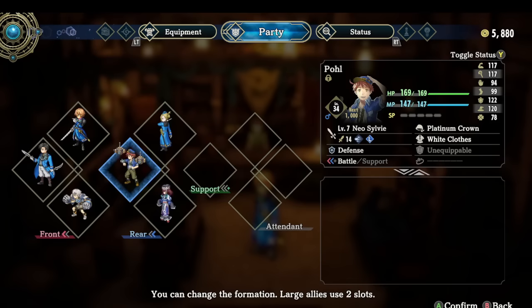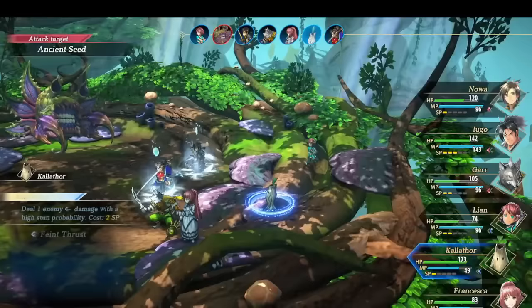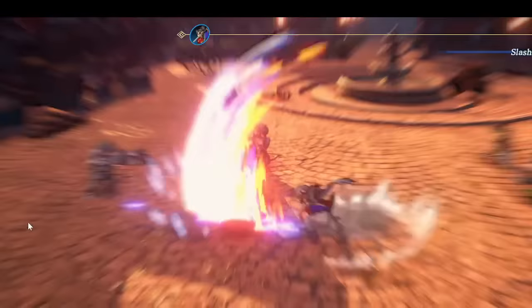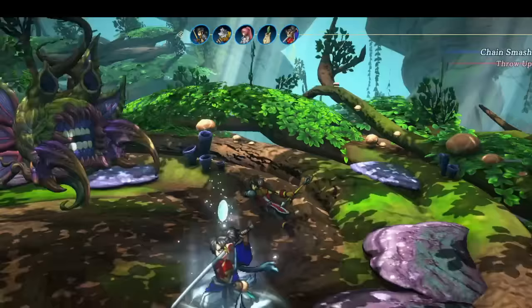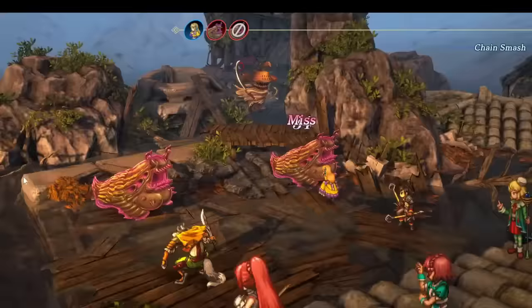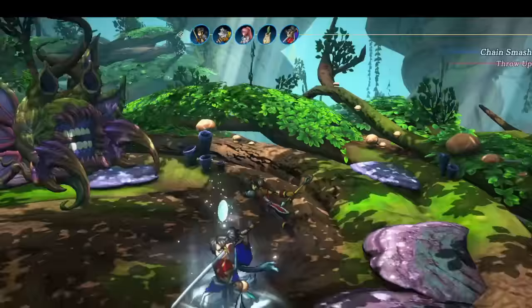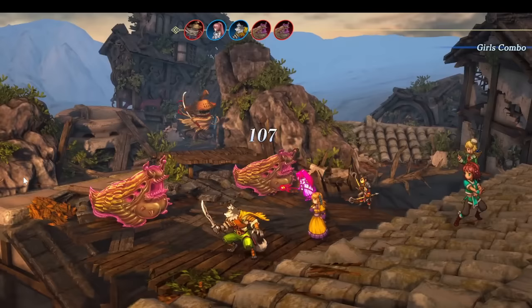Wrapping up the battle system — I thoroughly enjoy the hero combos, the visual aspect, the gimmick battles, and especially the boss battles, which have been some of my highlights. I also enjoy the constant enemy variety; there are very few palette swaps, and you can tell Rabbit and Bear had fun designing these enemies. All in all, a lot makes me happy here. I do wish the pace were faster, MP had a bigger presence, and the SP system were less confusing. But overall, the battle system is a check.